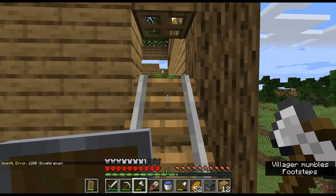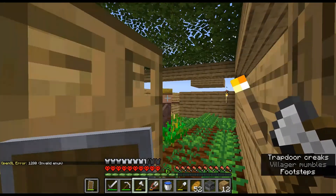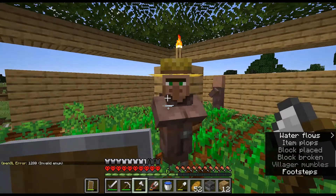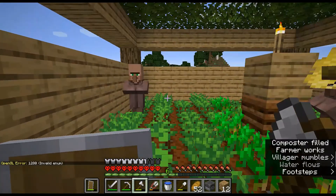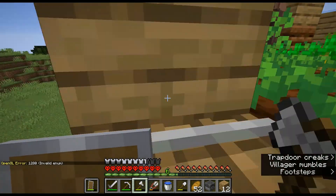If I can just get up here, I can show you guys the villagers. We've got two villagers in here. One of them is a farmer villager — he will come useful later. And then the other one is just a jobless villager.